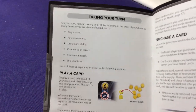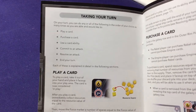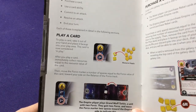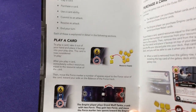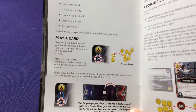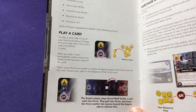On your turn you have: play a card, purchase a card, use an ability, commit an attack, resolve an attack, and end your turn. Playing a card is simple — you take your yellow cubes and track the resources from playing cards. If I play a card with two, I gain two resource, plus whatever from the force or tactical ships, and I spend it to play a card.